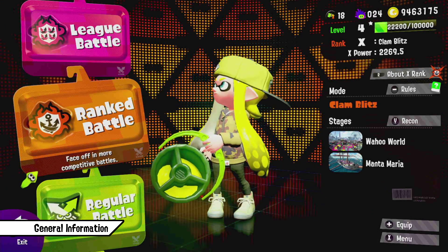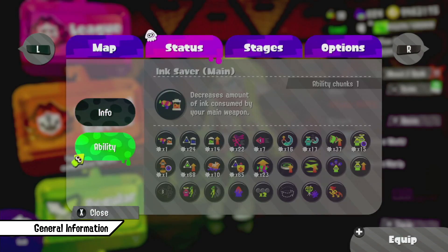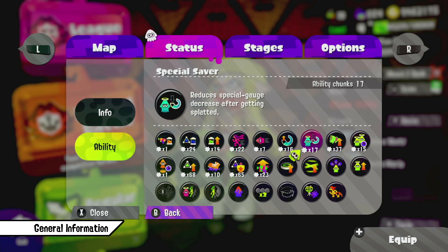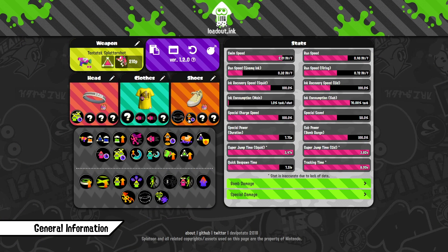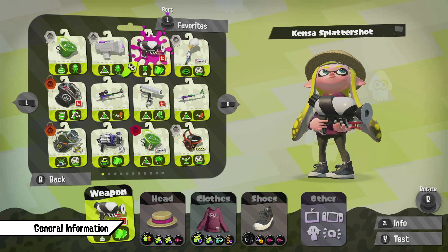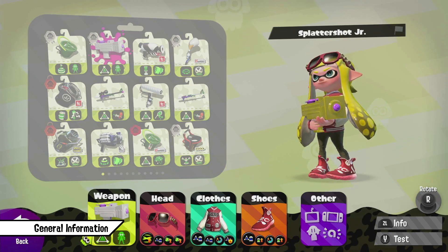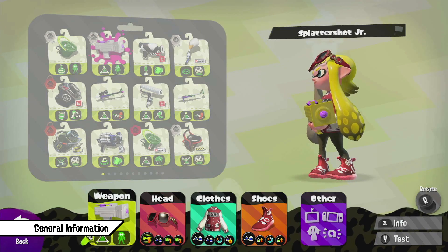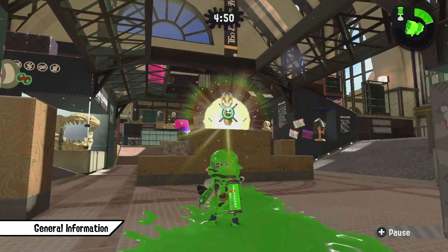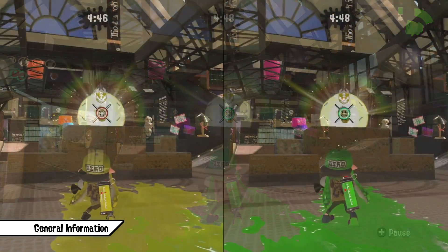First some general stuff about gear in this game. There are 25 unique abilities to choose from, each giving you a different benefit to boost your performance in a match. Combining and stacking different abilities allows you to enhance certain play styles to make you way more effective in what you want to achieve by playing a certain weapon. For example, having a build to confirm more kills as a slayer, or to support your team better with specials and bombs when playing support.